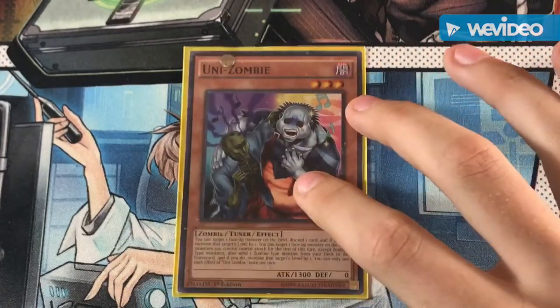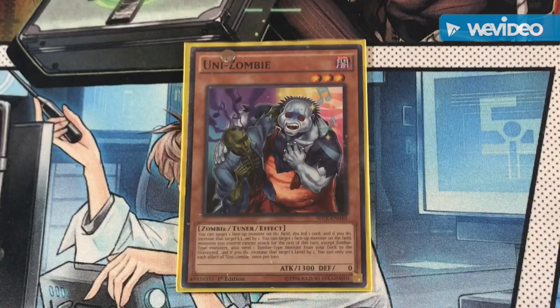The card we summon off of Shirinui Solitaire is Unizombie, who has zero defense. He has two effects — one has a restriction after activation, and one does not. His first effect lets you target one face-up monster on the field, discard one card, and increase that monster's level by one, which is good for enabling other synchro plays. His second effect — the one that makes this engine work — lets you target one monster you control, send a zombie-type monster from your deck to the graveyard instead of discarding, and increase that monster's level by one. You can target himself to make him level 4.